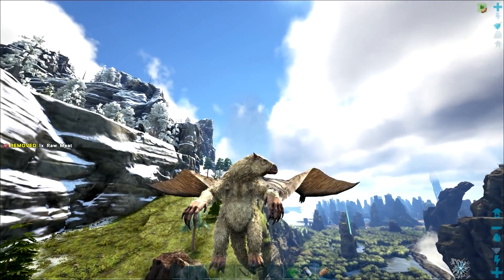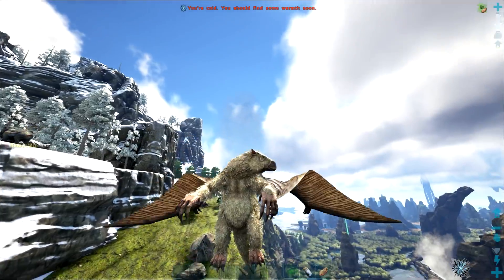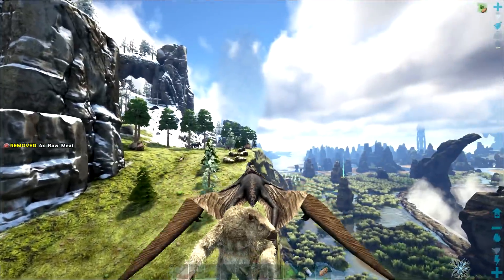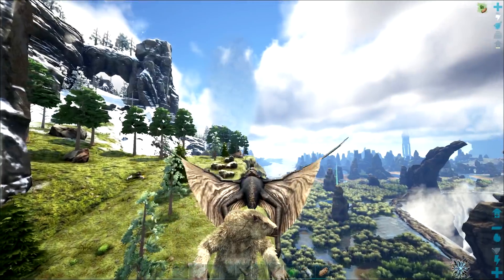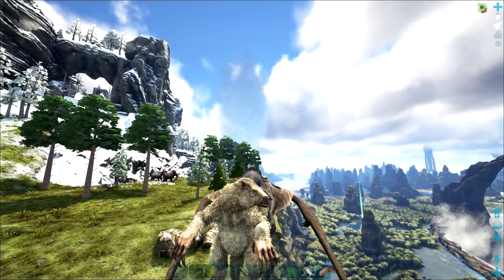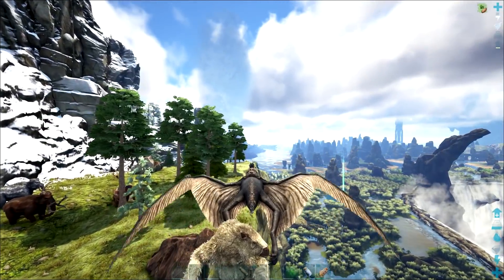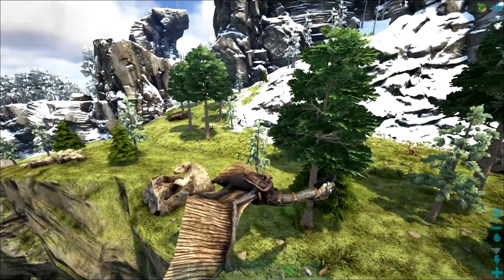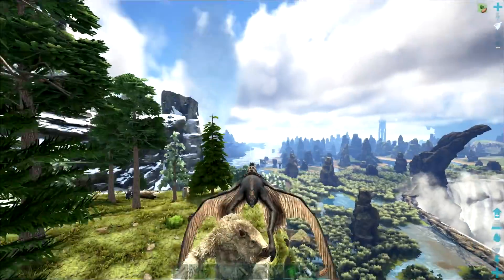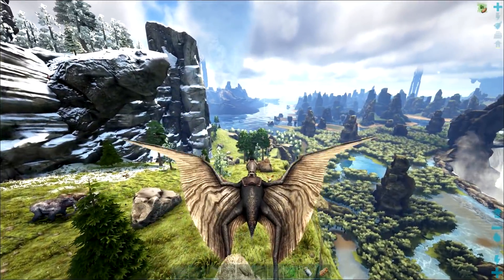Look at him! What can he eat? He can eat berries or meat. Look, they eat a woolly mammoth. The Tylosaurus is helping them! He's bashing them with his thagomizer, isn't he? Is it still called a thagomizer on an ankylosaurus? It is on a stego, but I don't know if it's the same on an anky. Who knows? I'm going to look it up later.